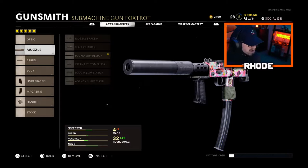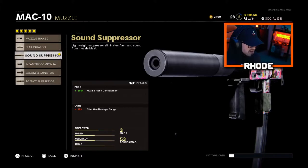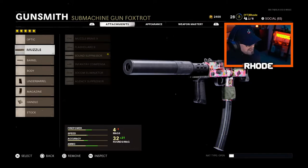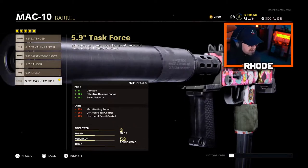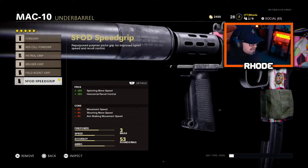For the muzzle, we're running the sound suppressor. I was gonna run the agency but it takes off 25% effective damage range, while the sound suppressor only takes off 15% damage range — so I went with the sound suppressor. I do like this attachment a lot. I may try that agency one out but I haven't got to it yet. For the barrel, running the 5.9 Task Force barrel — this is plus-four overall damage, plus 50% effective damage range, and 75% bullet velocity. Pretty dang good.